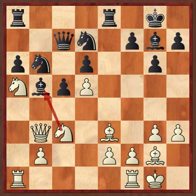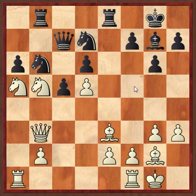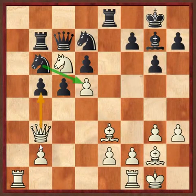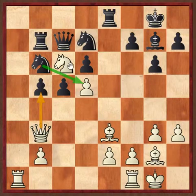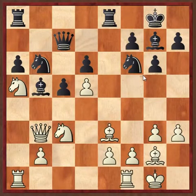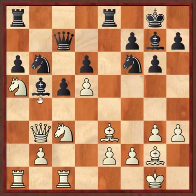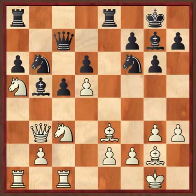Bronstein actually recommends that black play rook AB8 here, and he says that after knight takes B5, A takes, knight C6, rook B7 — queen takes B4 is impossible because of knight takes D5. I think that may have been a better way to go, but actually the plan that Kotov executes here after queen B3 — knight F6 — is quite an interesting idea.